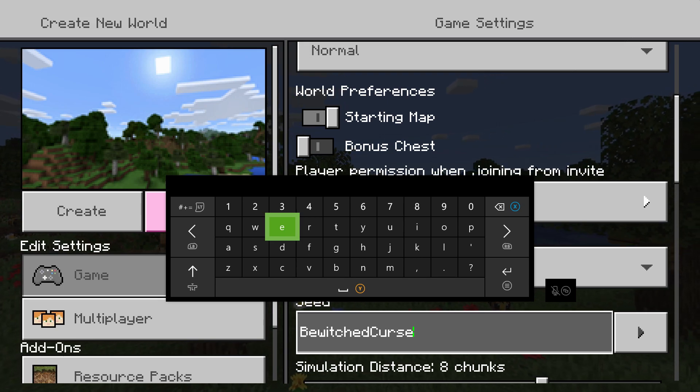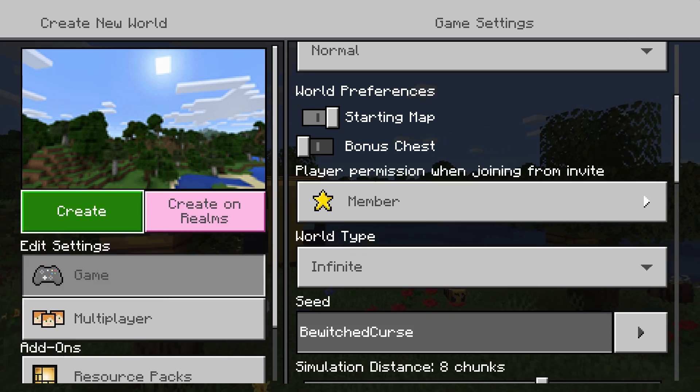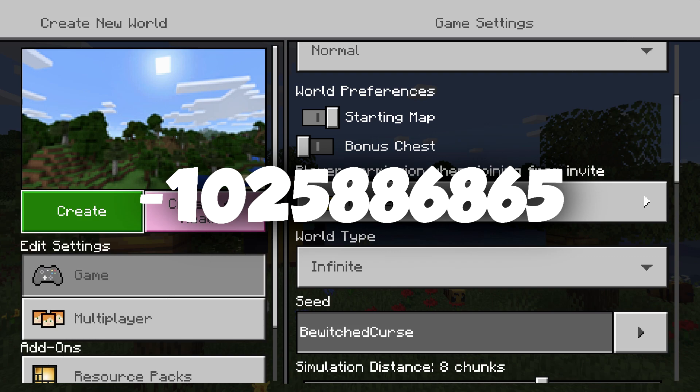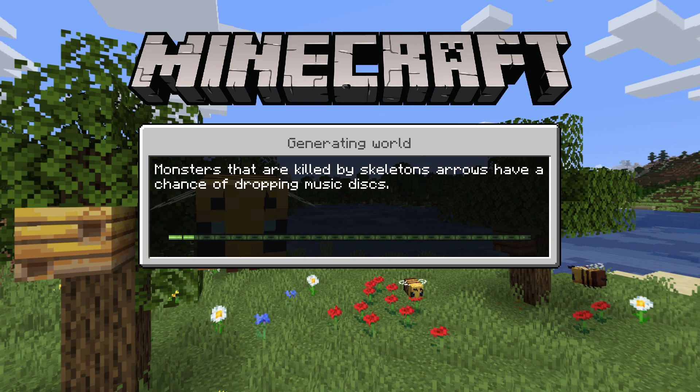Or if you want to use the seed code with numbers, it is negative 1, 0, 2, 5, 8, 8, 6, 8, 6, 5. And yes, there are two 8-6's there — I didn't just repeat myself.